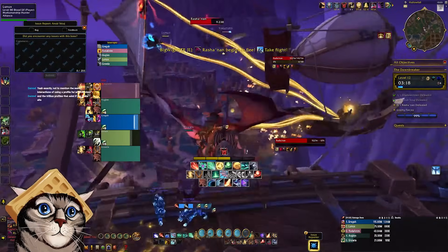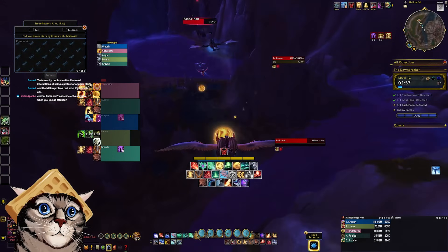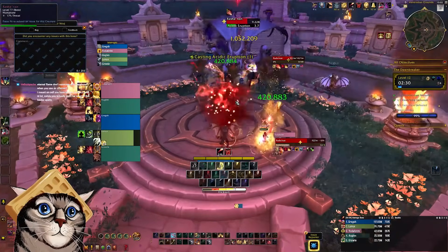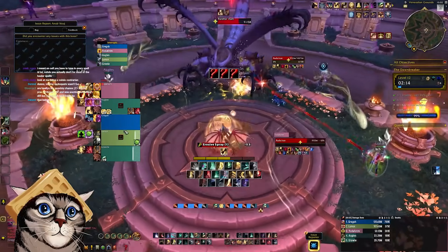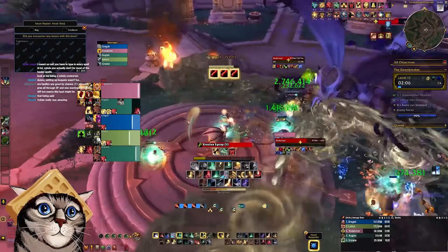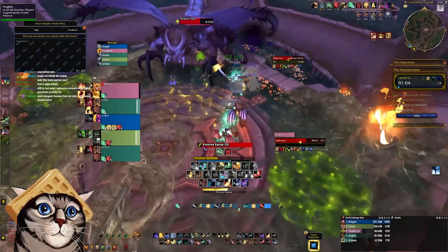Rasha'nan flies away and you need to mount up and pursue. Mostly you just fly through the orbs to not get surrounded by darkness. Once you make it to the end platform, you can land and interrupt the boss cast. Phase two is very similar to phase one, just with a slightly different mechanic. Instead of barrels, two players are targeted with Spinneret Strands. If you're targeted, go out of the group and drop these to the side. When you drop them, however, you get stuck in a large puddle on the ground dealing damage over time. Save a movement ability for getting out of these webs, or pop a defensive cooldown as you can take significant damage here.